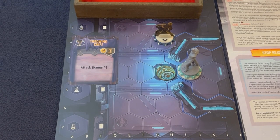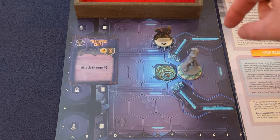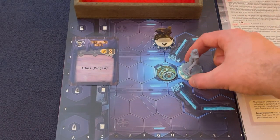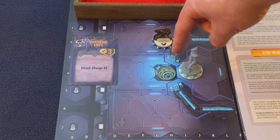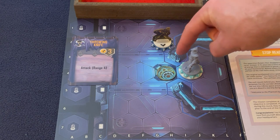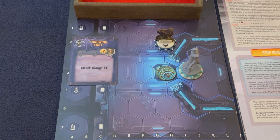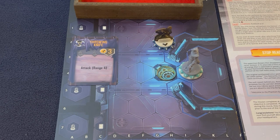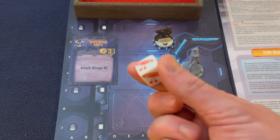One last note about the accuracy dice: if you are adjacent to an object or figure on the board, you do not have to roll the accuracy dice for that adjacent object. Thematically, you're just reaching around the corner to shoot past it. So you do not roll accuracy for the object or figure you are adjacent to when targeting something beyond it.